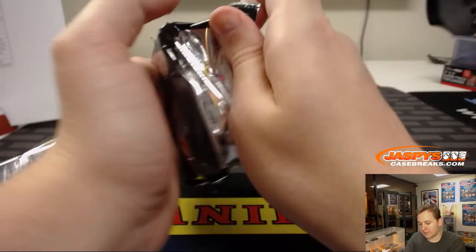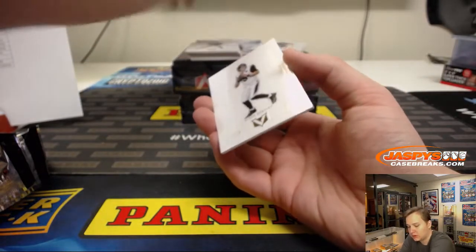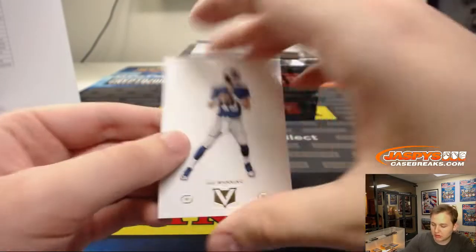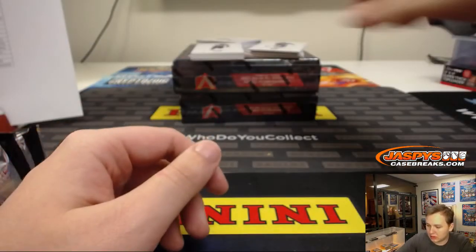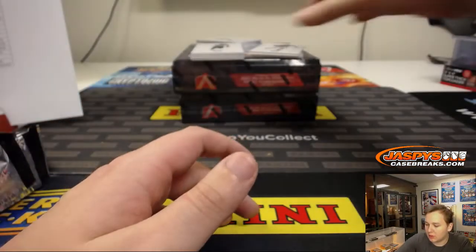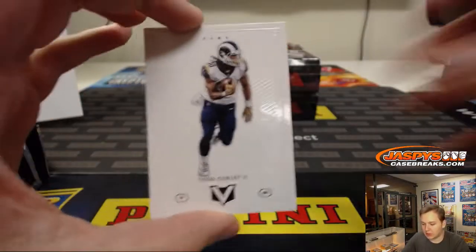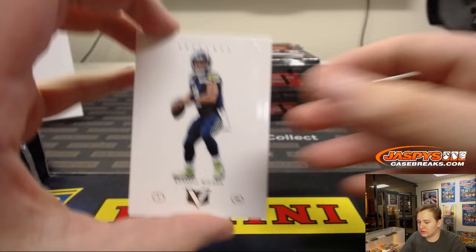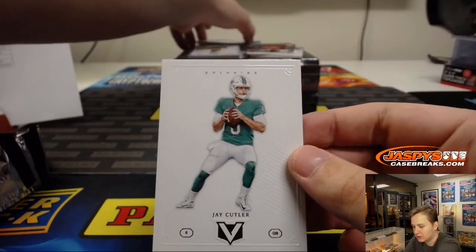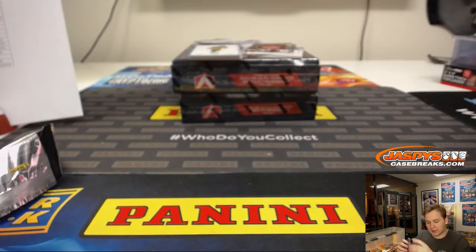All right, box number two, good luck everybody. We got Blake Bortles base — one of those are numbered right there — Julio Jones base, Todd Gurley, Russell Wilson, Jake Cutler, and Leonard Floyd. So those are the base cards from this box.